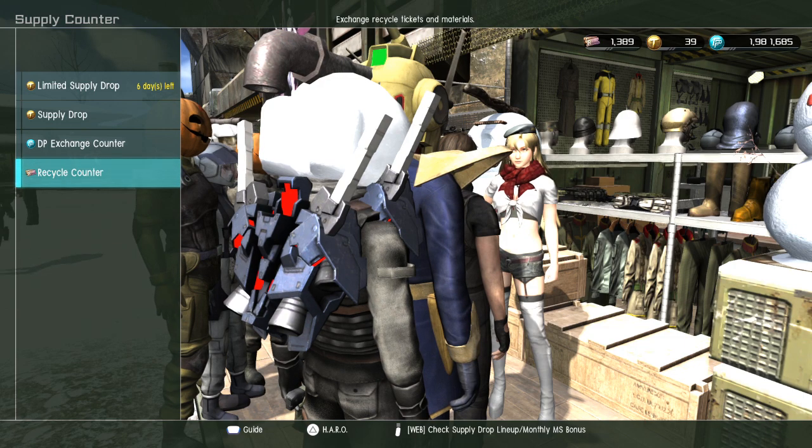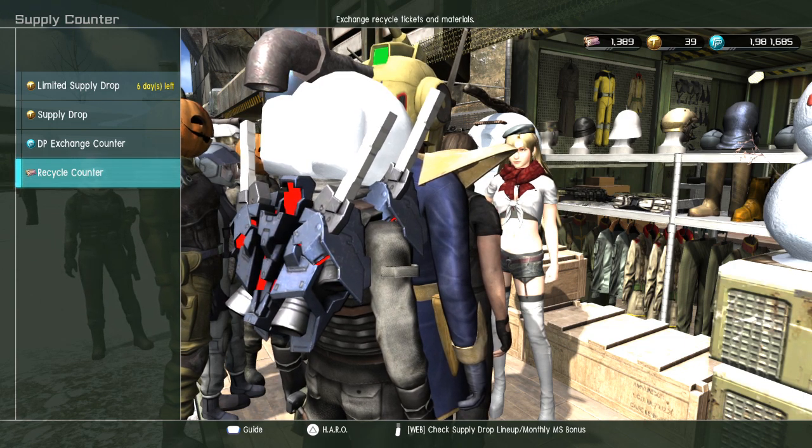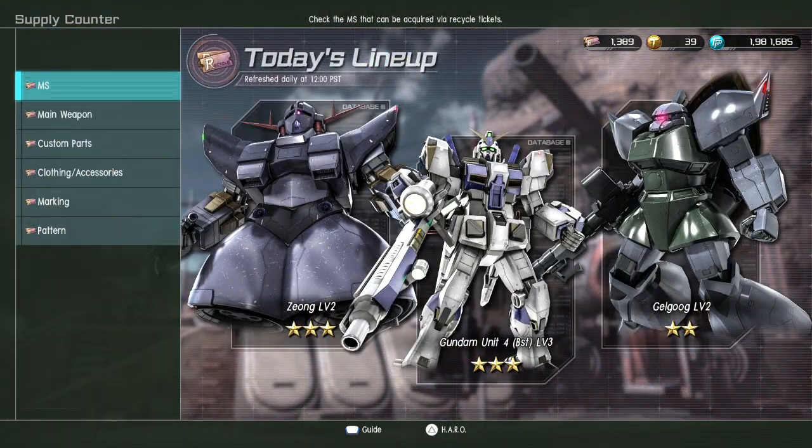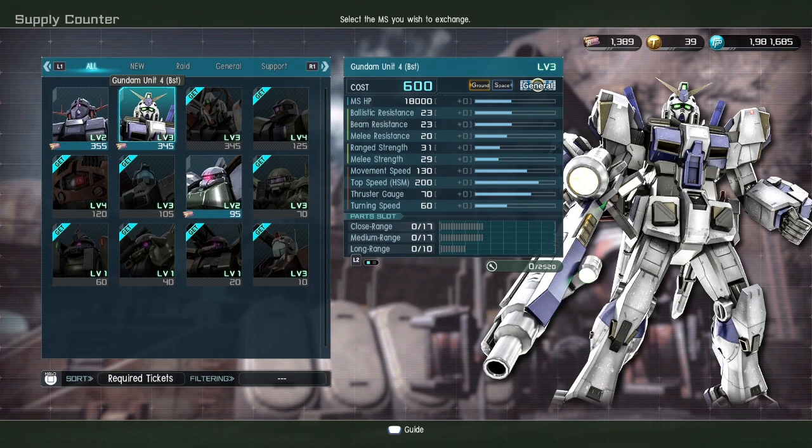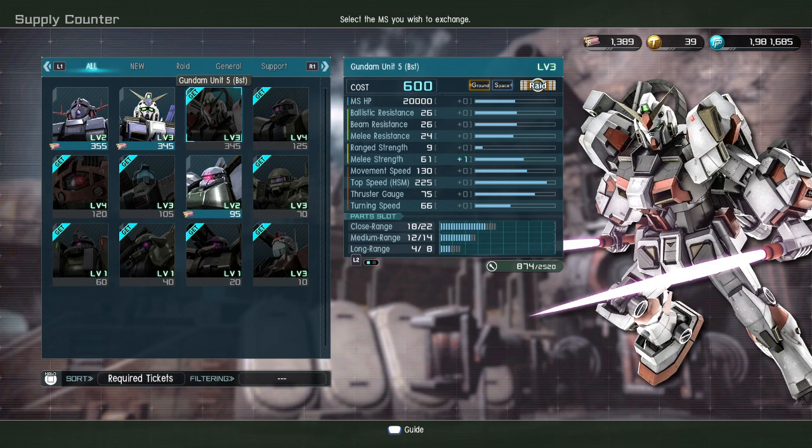Alright, let's look at our recycle counter — that's what we've got going. Okay, you see this right here? BST five and four level threes are in here.